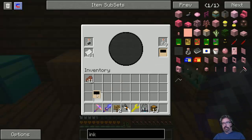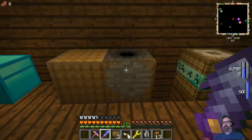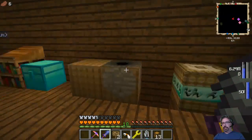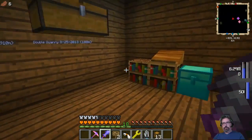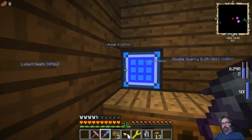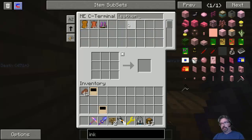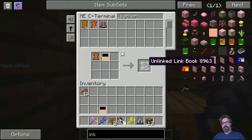I'm going to grab two of these pages because I need one for the descriptive book and one for coming home. Over here — I need a piece of leather. This is how you create a linking book: one piece of leather, one linking panel. There's your unlinked link book.